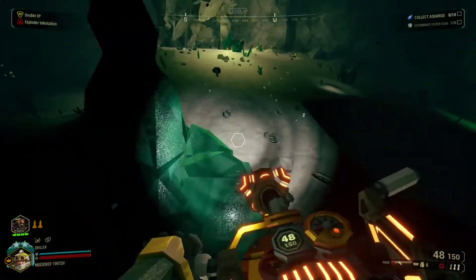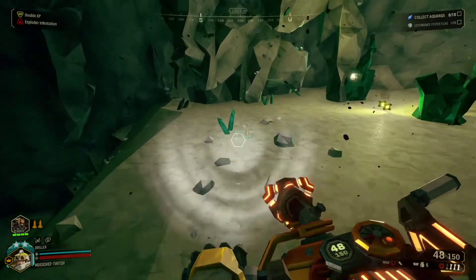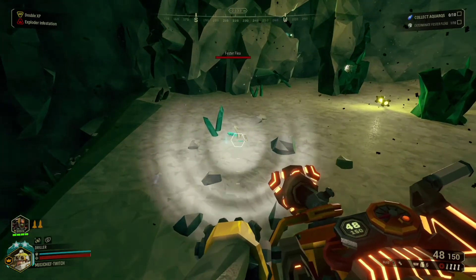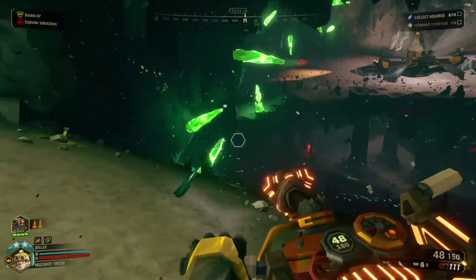You can easily do this again and again. You'll probably earn around 16,000 to 17,000 in about eight to ten minutes depending on how good your team is and what characters you use. The driller is super effective for getting aquarqs, so that makes the job much easier and faster.